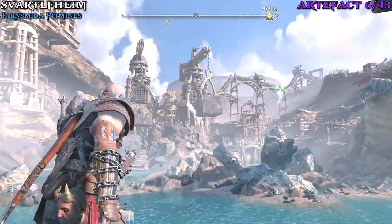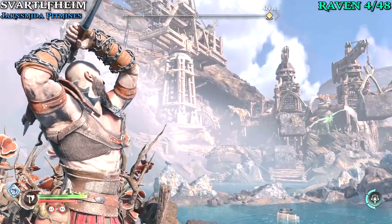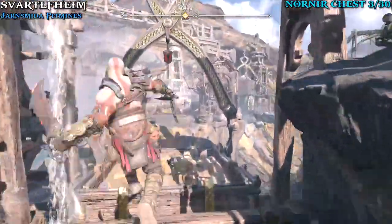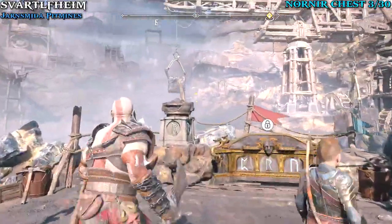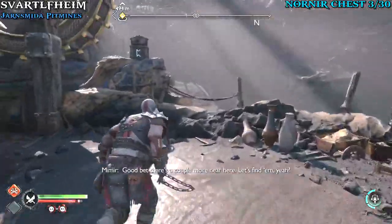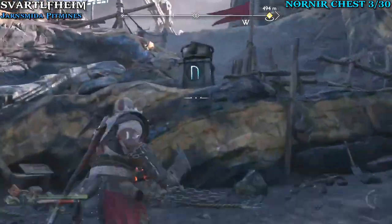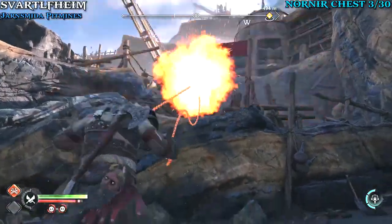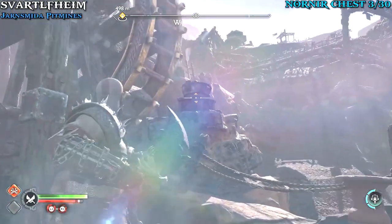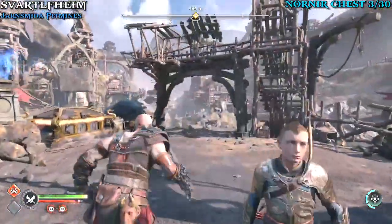We can feed two birds with one scone here because there's the artifact and then there's a raven. Wait until the raven comes around with your axe ready, let it get sort of close, then let go. It might take a couple tries, but make sure you grab both before progressing. As you make your way over and grapple across, you'll find our first chest that requires the Blades of Chaos. You only have to tap R2, not hold it. Jump back, freeze the water with the axe, then light it — if you light it beforehand it just gets put out anyway. Freeze the water, then light it, and you should have all three lit for our third chest.